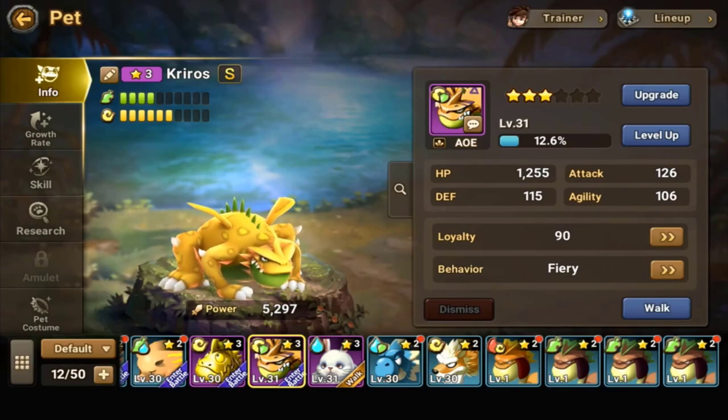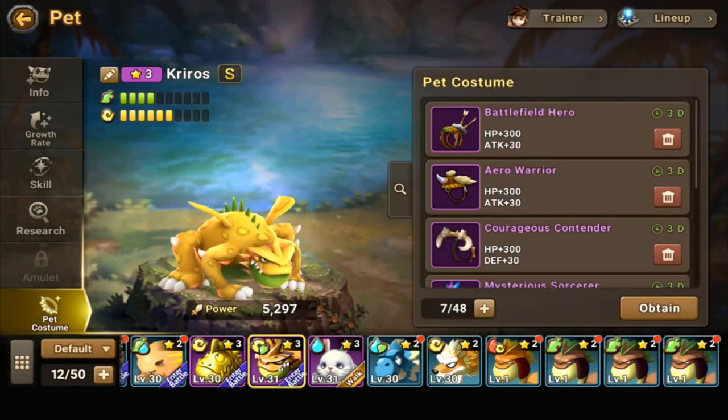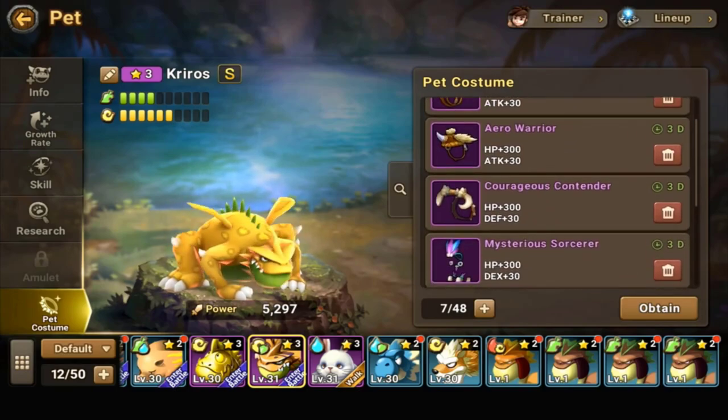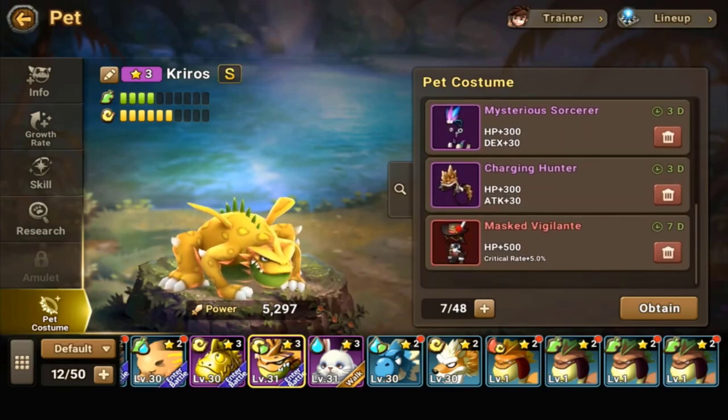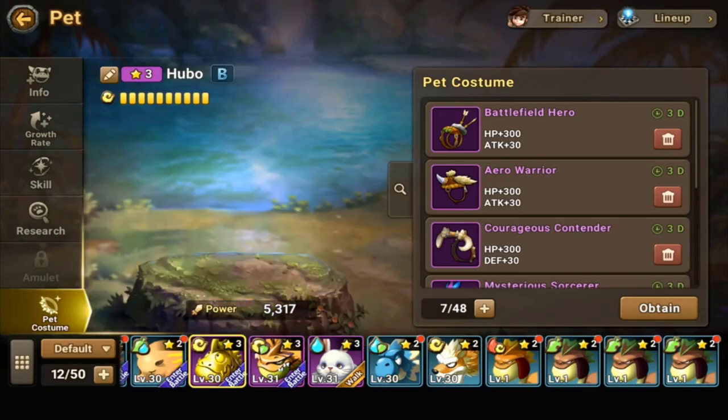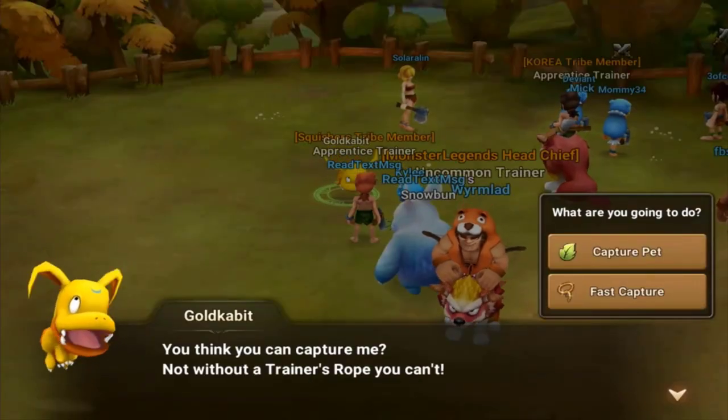That covers pets. I won't talk too much about costumes, but I have a bunch that help with HP, defense, and attack. They're temporary, but if you're having trouble with a quest or defeating multiple enemies, go ahead and throw on the costumes — it'll help you out substantially.